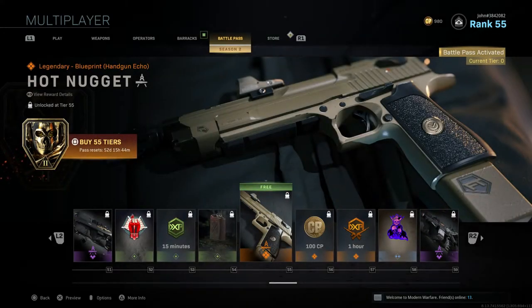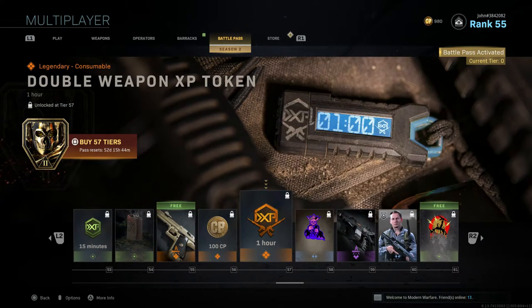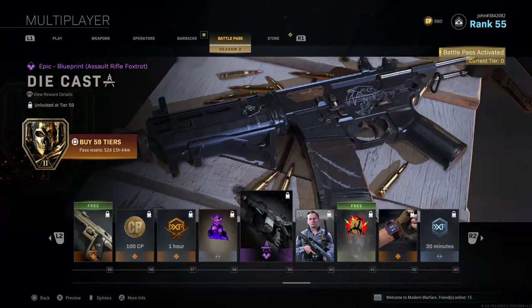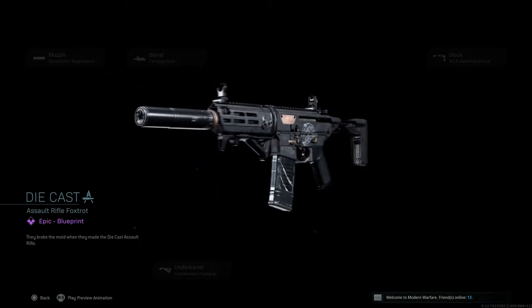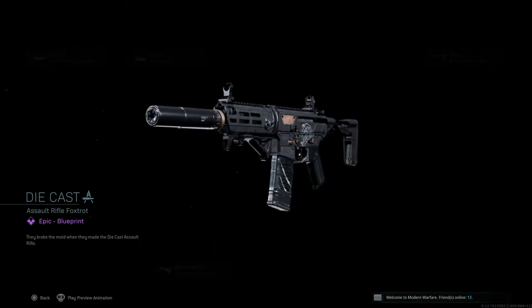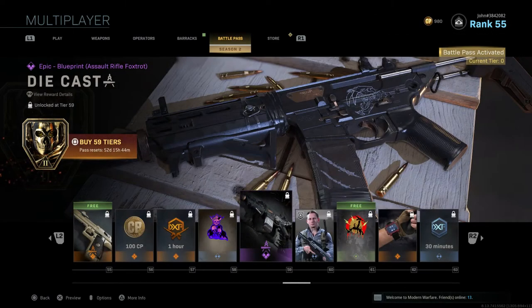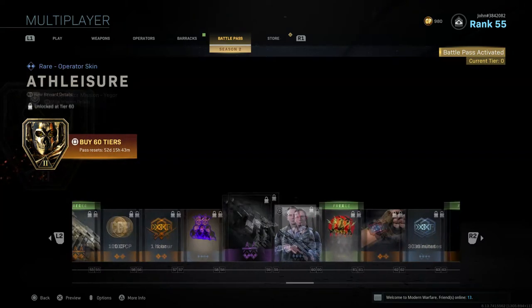Tier 56 gives 100 CoD Points. Tier 57 gives a one-hour Double Weapon XP Token. Tier 58 gives Many Masters, a new sticker. Tier 59 gives Die Cast, a blueprint that might be the Grau 5.56 — four attachments and a matte black camo — looks really nice.